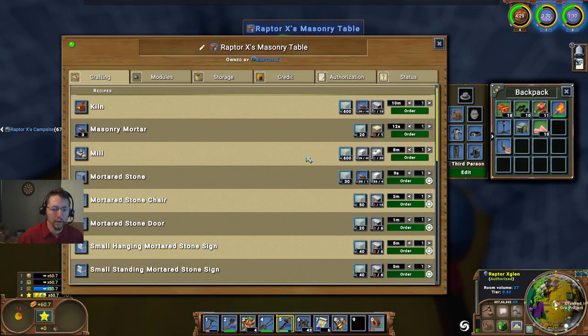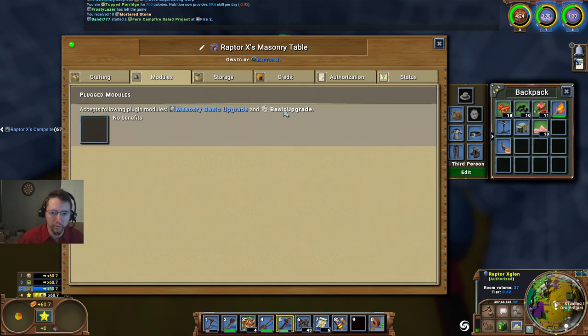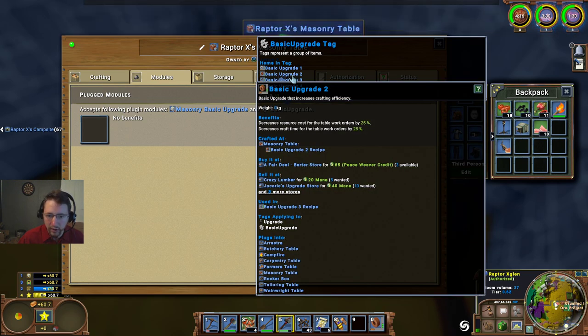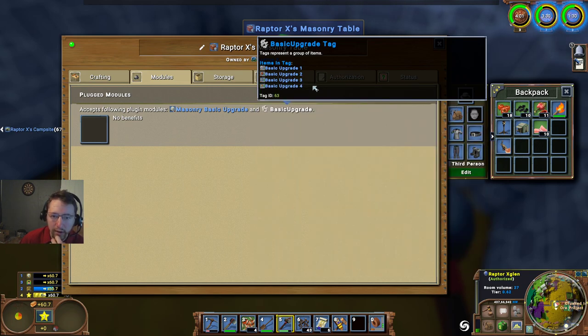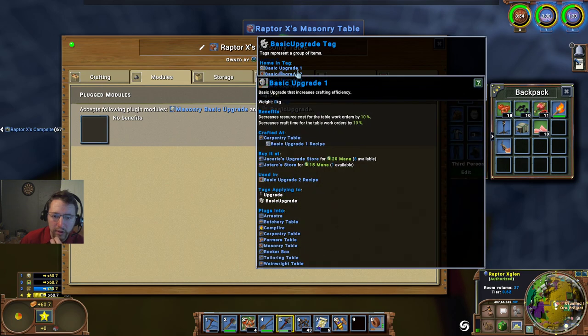We can go ahead and start making this. Let's see what kind of modules we can get - the basic two would probably be the easiest and cheapest. Those have gone down quite a bit - two carries for about 3.80. It looks like the best that we can do is a number one so far, so we'll definitely have to work on levelling up our masonry.